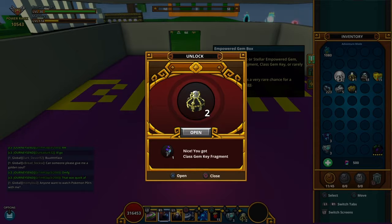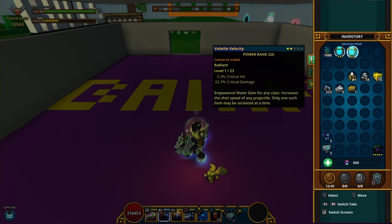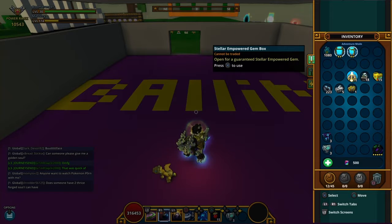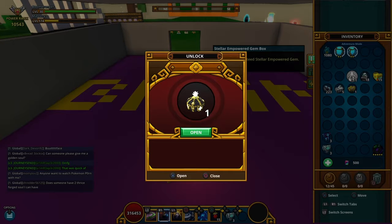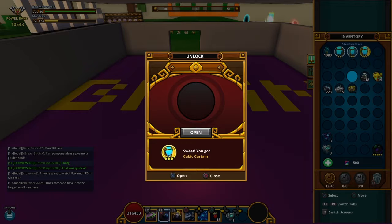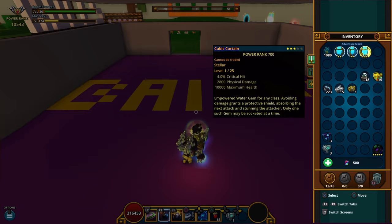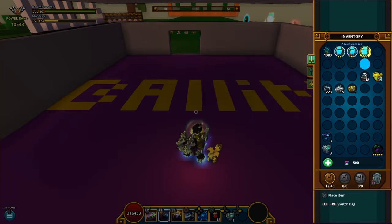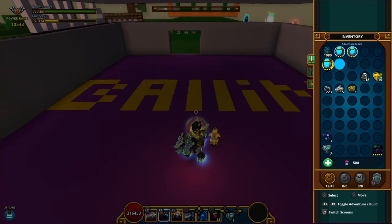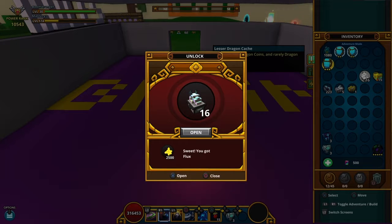Okay, opening the stellar empowered gem now. I'll probably just loot these for the gem dust. Don't be an air gem — okay, that's good! I need a physical critical hit, critical damage. Oh, so close, so close, but I will take it. These will be good. That's a good roll, so I'm starting off pretty good.